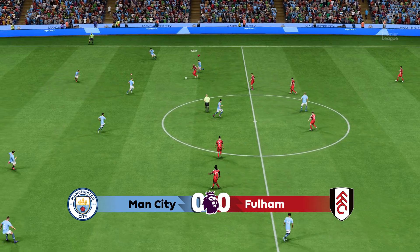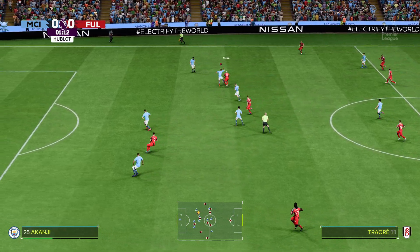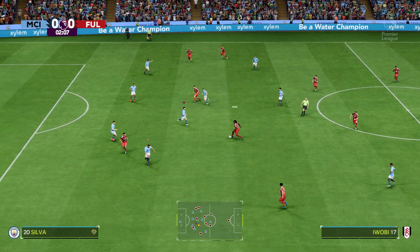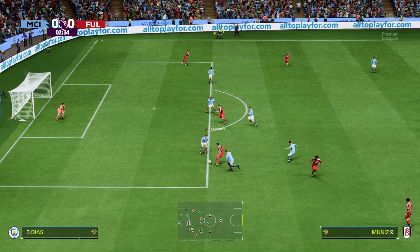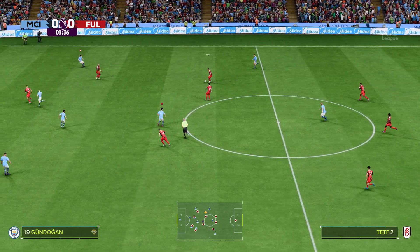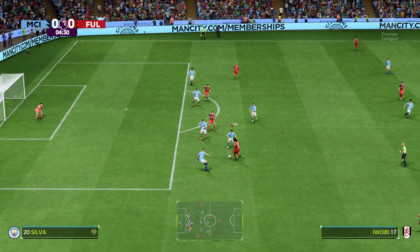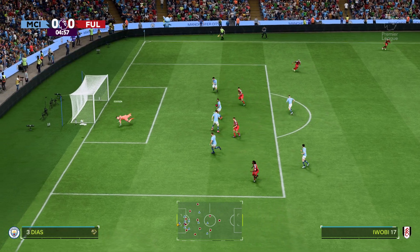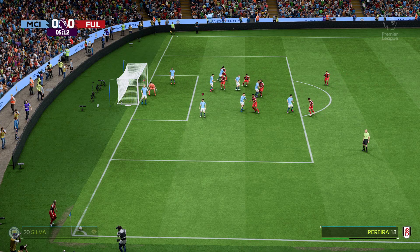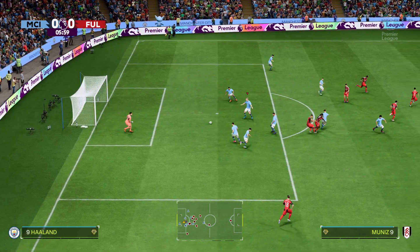The first kick of the ball and we're away. A move of real promise now. Read the pass well and cuts it out. Smith-Rowe — brilliant work, but what a stop by the goalkeeper. That's a top stop. The ball comes in, but not enough power or placement in the header and it's easy for the keeper.